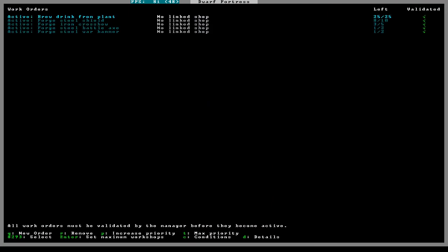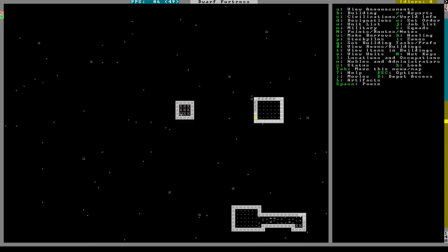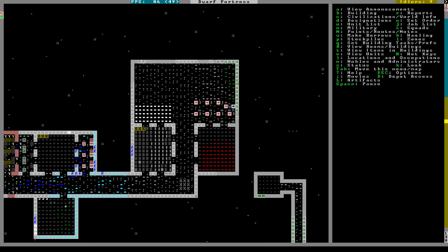People are getting their swords and shields. Still got a lot to go through though. Just let them keep forging. I don't really want to make an anvil cause that takes wood. Hmm, dire straits here.